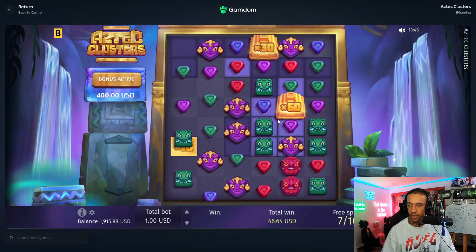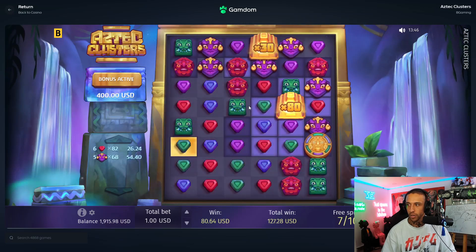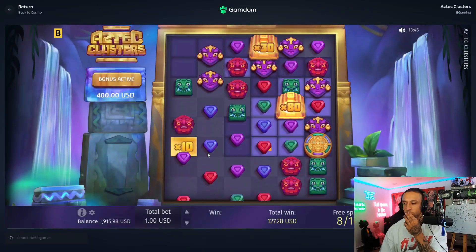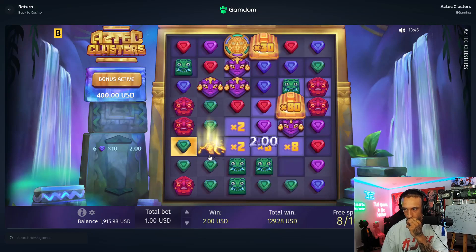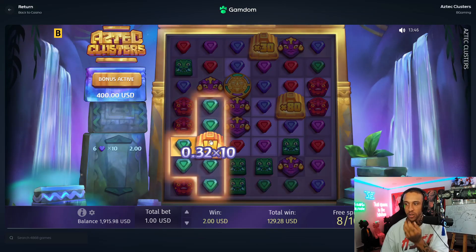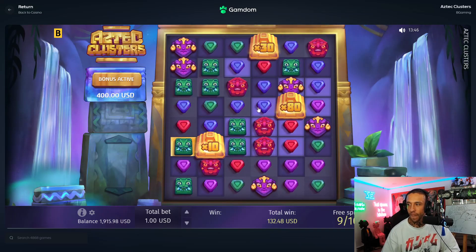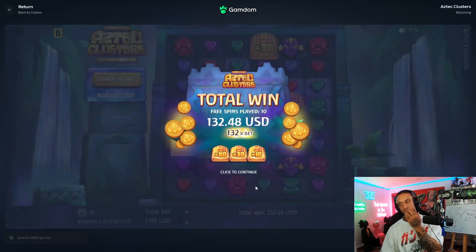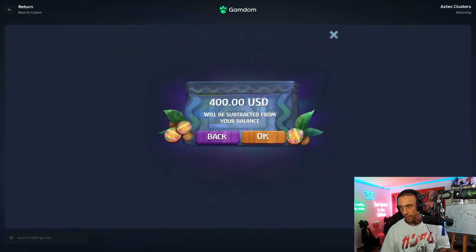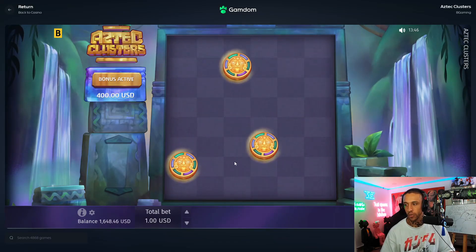Everybody else seems to print on this game and I'm just getting rinsed. What did we pay for this, 400? It's quite expensive. You can make a wild but it makes it on the other side — we need it up here. I got cooked. I think that's probably the best bet though, just do that one. I'm already down so much.